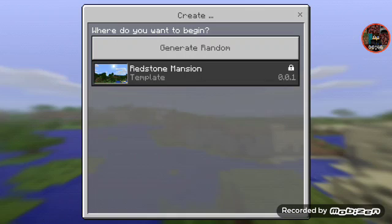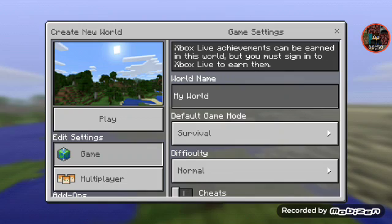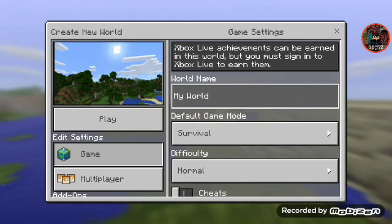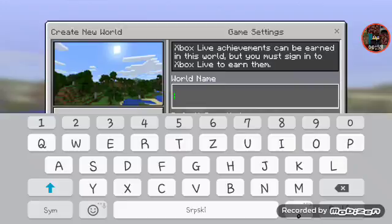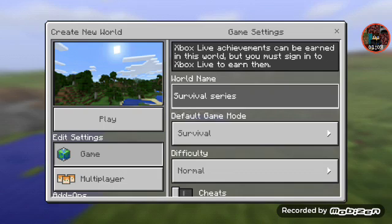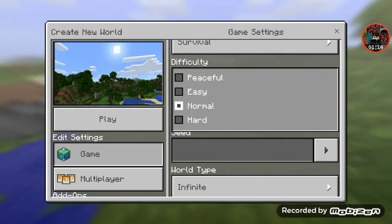We're gonna go random. Let's name it Survival Series. I think we're gonna say Survival — let's change to Easy, and for Stats, I don't think we should choose a Seed.